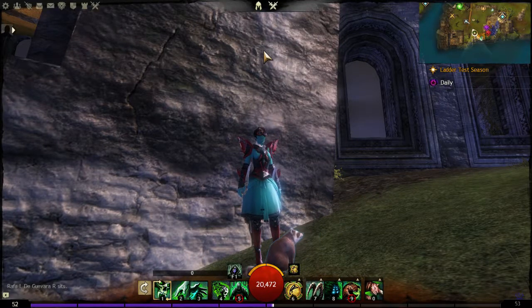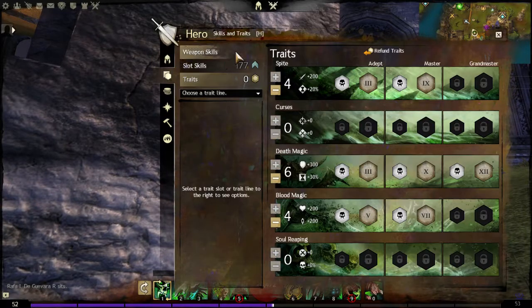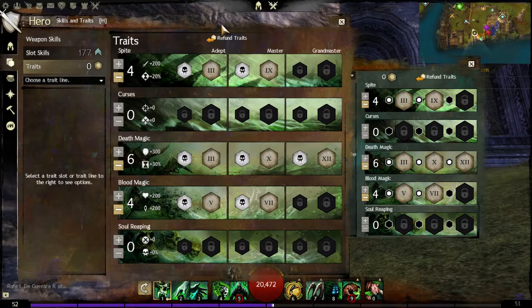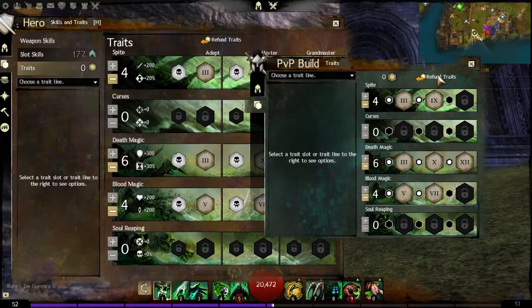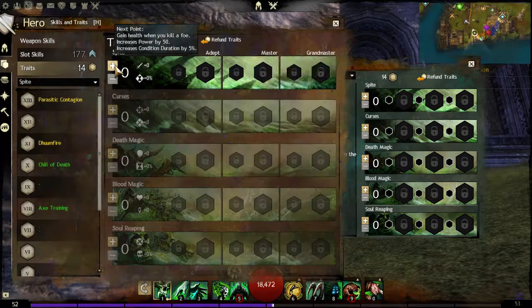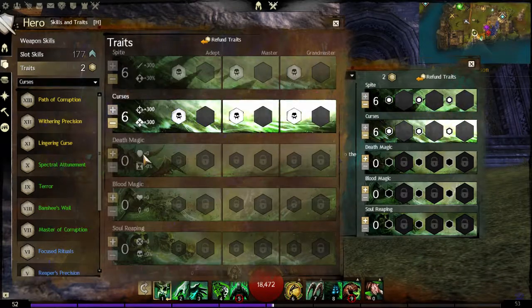Hello and welcome back to some more Guild Wars 2 structured PvP. We will be solo in the ranked queue pretty quickly, but right now we're going to make something different — I have never done a condition necro before, so why not make one. We're pulling up the hero panel and refunding the traits. Conditions and condition duration are what we want, so we'll throw six in each.